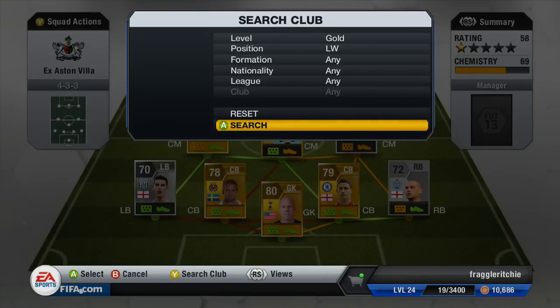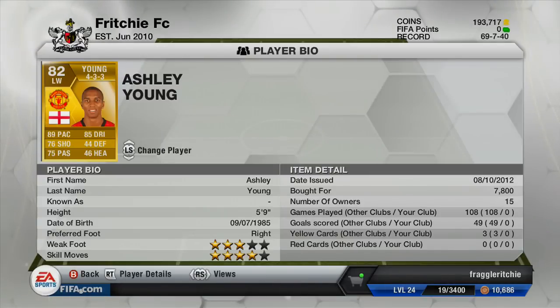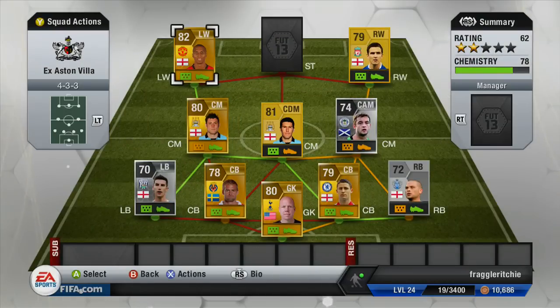Moving on to the left wing, we've got the most expensive player of the team and that is Ashley Young. He is 82-rated and cost me 7,800 coins — he's normally default in a left wing position and is probably about three times the price in a 4-3-3. He's very pacey with 89 pace, 85 dribbling, 76 shot and 75 passing. He's got three-star weak foot, four-star skill moves, and plays on the left but as right foot so he can cut in. A very good left wing and definitely worth trying — I think he's more beneficial as a left wing as he seems more attacking.